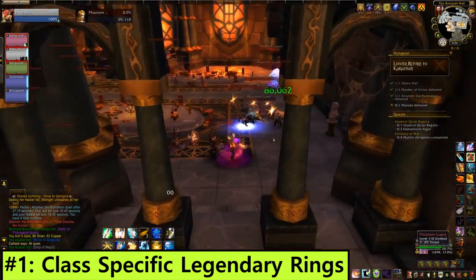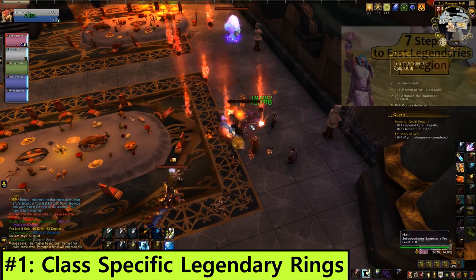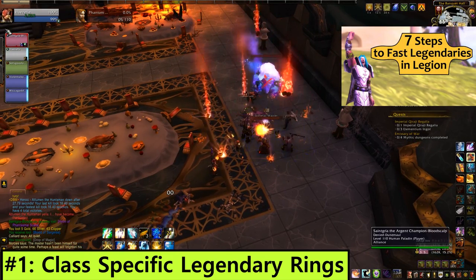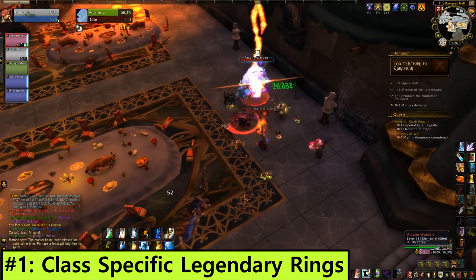How good they are depends a lot on which talent they give your spec, but I love that they don't take up a tier slot. Tier slot legendaries are the bane of my existence and the sooner I can ditch them, the better. I think for most classes, the new rings will be middle of the road legendaries at worst. Assuming that they drop like the other legendaries, I recommend doing your best to collect the existing ones before the patch so you can pick up your new ring fairly early in 7.2.5.